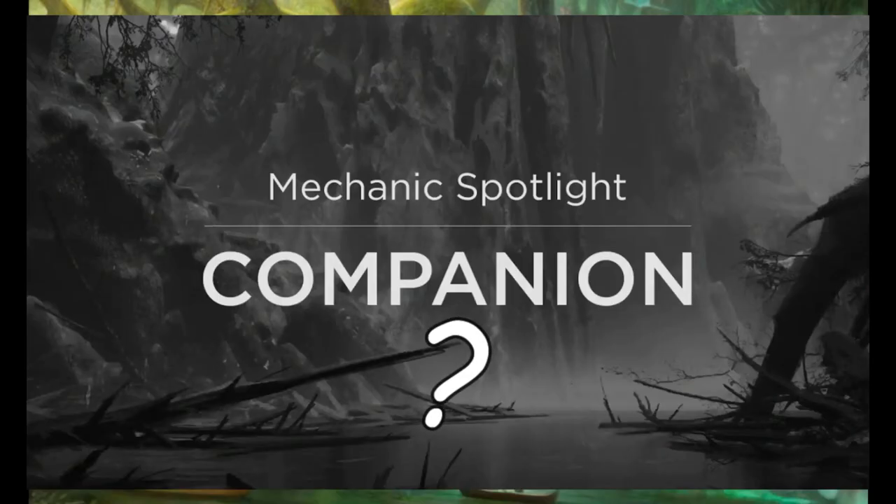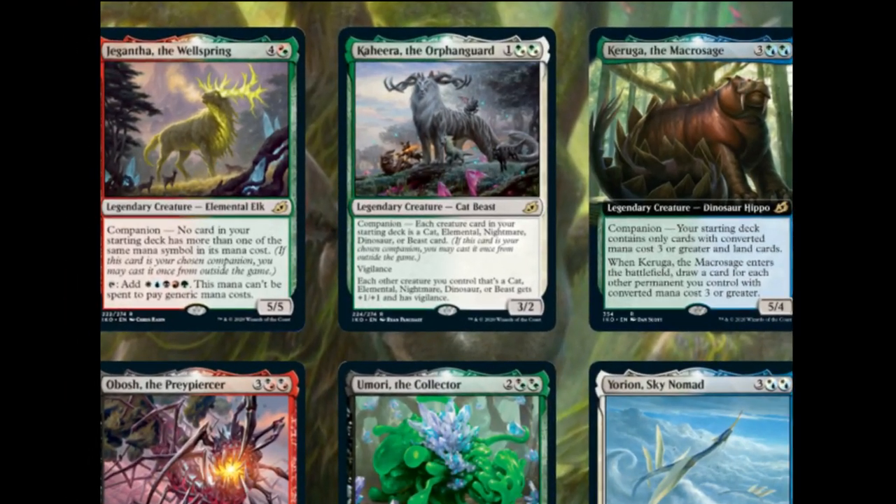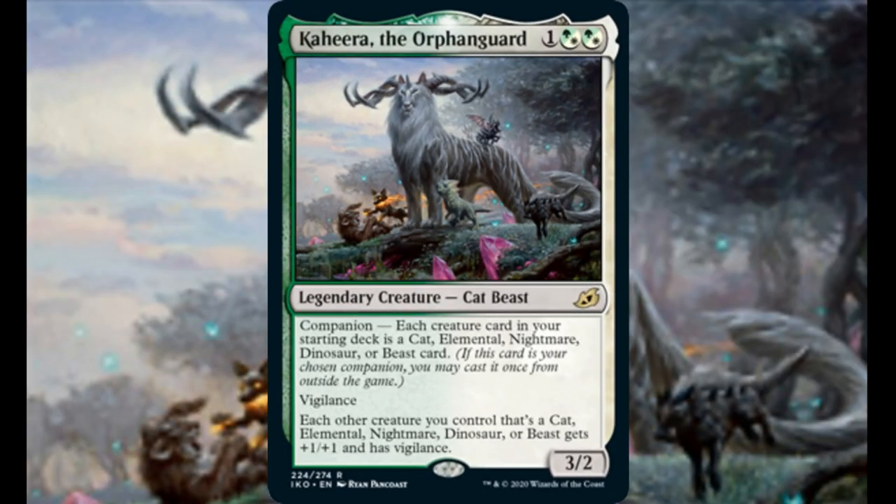How do you find the new companion rules? Do you agree with our summary of Gigantia the Wellspring in the standard meta, and in what decks would you play it? Let us know in the comments below. Join us tomorrow for the next companion review, Cahira the Orphan Guard.